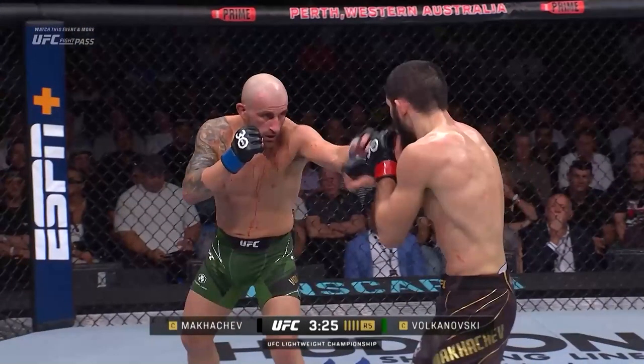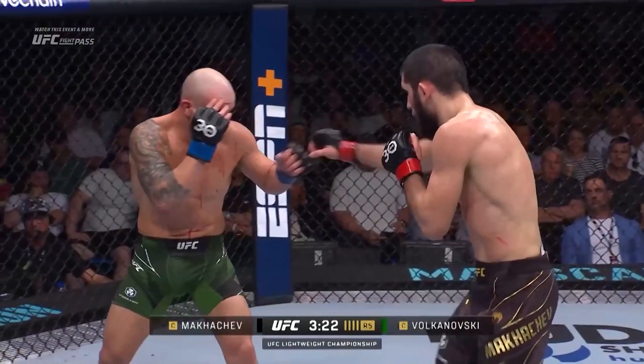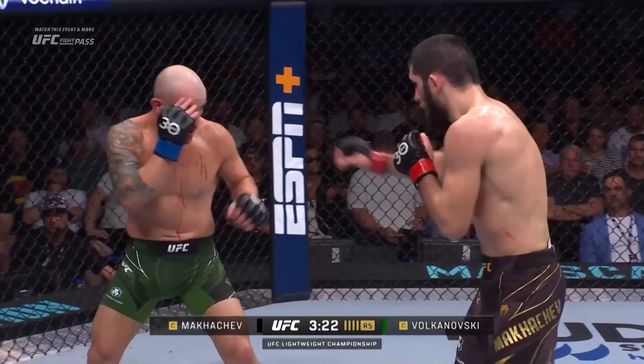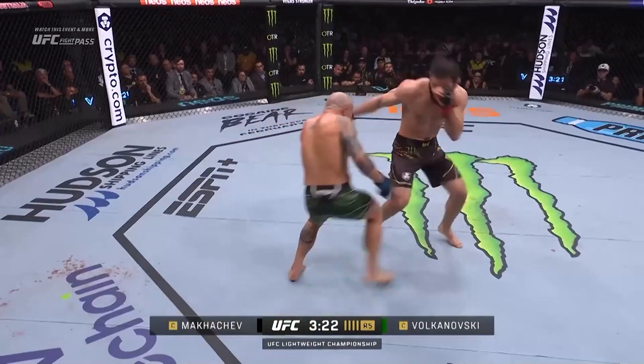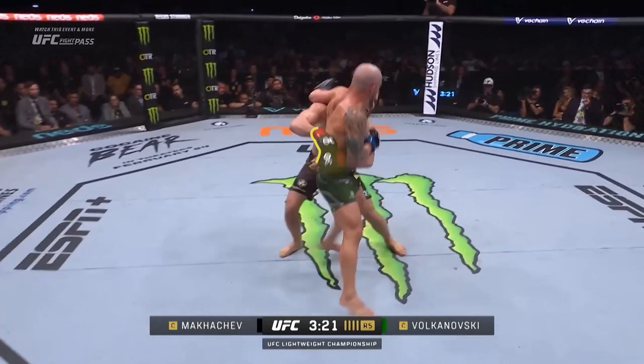Islam and Volk are both standing at striking distance, looking for a good moment to act. Islam feints and then throws a lazy jab. Volk times the return of the jab, using it to close the distance by stepping forward into the southpaw stance and throwing a hard right hook. Islam slips and throws a counter right hook, then uses his outstretched right hand, along with his lowered level from the slip, to catch a body lock.